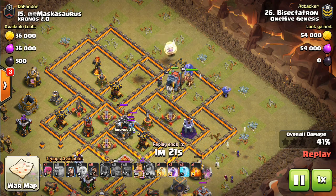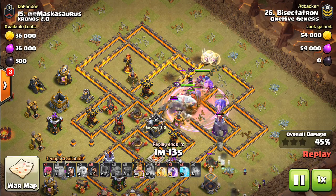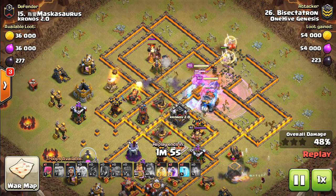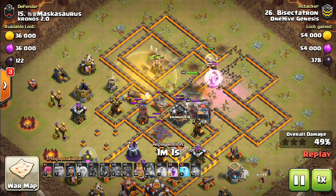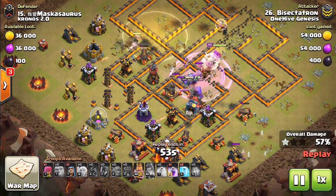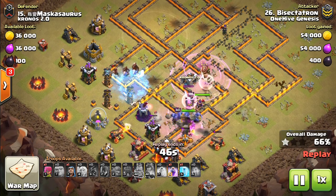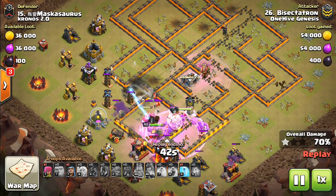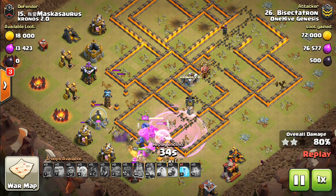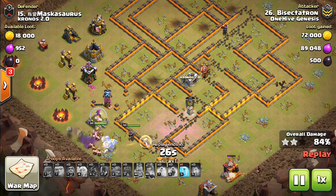Witches did a great job creating the funnel even though they go down. Now we're dealing with the CC troops. That single inferno is out of range of pretty much everything — it's going to be an issue. But here come the hogs; they're not only going to take out that single inferno but kind of join the fight. I did a weird heal spell on them because I didn't want to heal them, but then they hit a giant bomb and I panicked and healed them — didn't need to do that, could have saved the heal a little longer. The witches are dead but that's fine. The wallwrecker gets a great push because we're freezing the single infernos when needed to protect it. With the queen funneling one side and the witches funneling the other, you have giants to tank, and the wallwrecker will get very far as long as you freeze the CC troops correctly and any single infernos. Drop those CC bowlers and the attack's almost over.